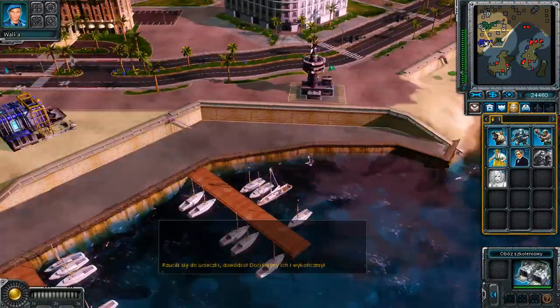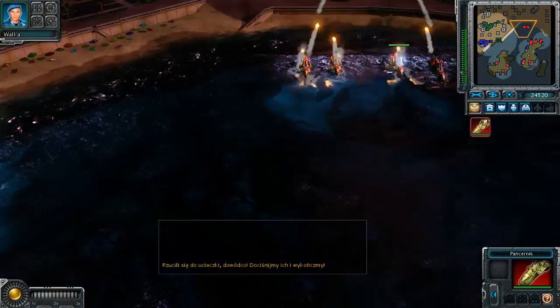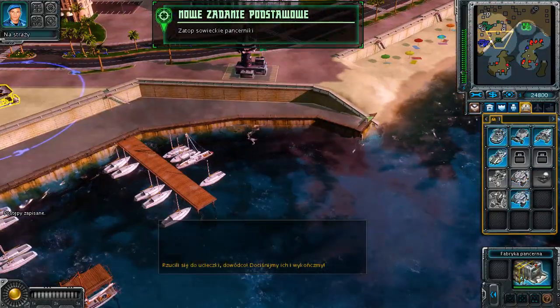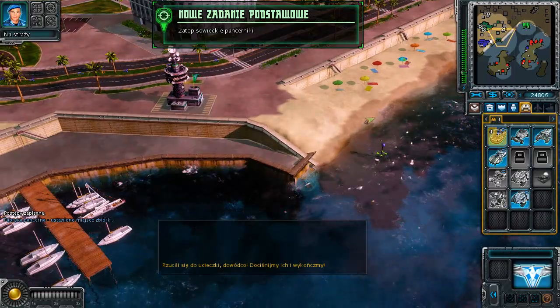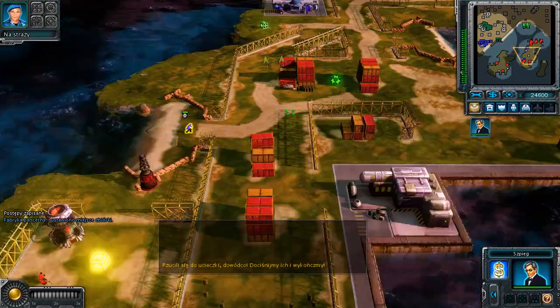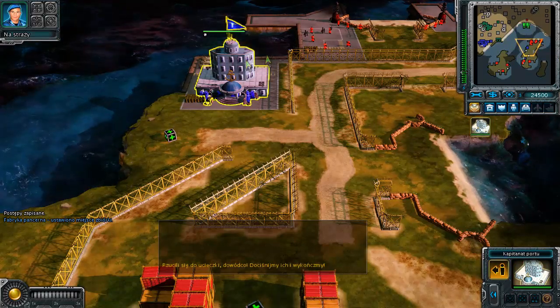New construction options. New objective received. Building. Enemy units detected — beautiful, sitting ducks. So much firepower and nowhere to go but down.